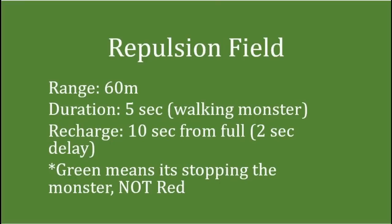Also, the beam is green when it's stopping the monster. When it's red, it's pretty much useless, and it will continue to drain even when it's red and you're not stopping the monster. Now we're going to show off a little bit of the repulsion field to demonstrate what it looks like stopping some of the monster's abilities.